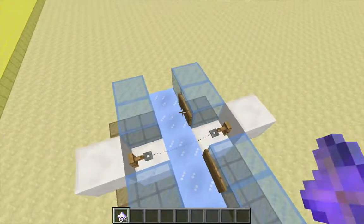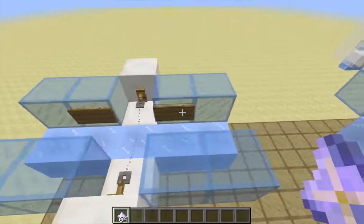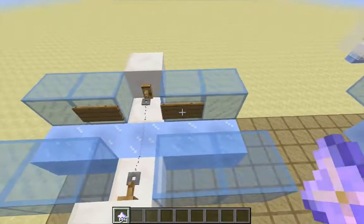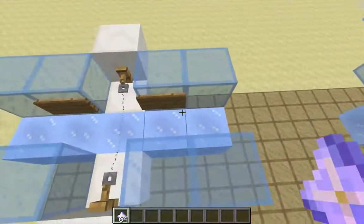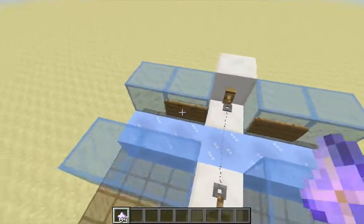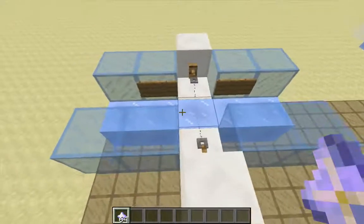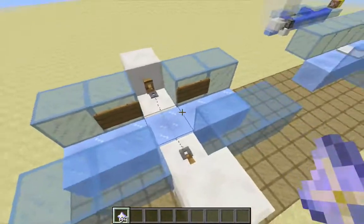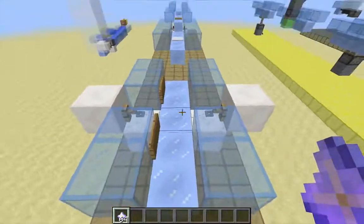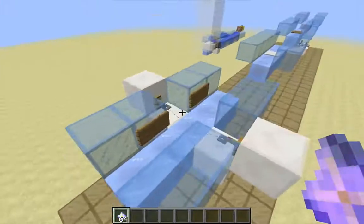The other drawback with tripwire is that you're going to have to have a sign on at least one side. You don't have to have it on the upstream side if the water flow ends on that block, but you will have to have at least one sign on the other side. So you're going to have at a minimum two bare blocks of ice — otherwise water is going to destroy the tripwire. You will have to have either two or three bare blocks of ice, so items are going to need significant enough velocity to cross that without getting stuck.